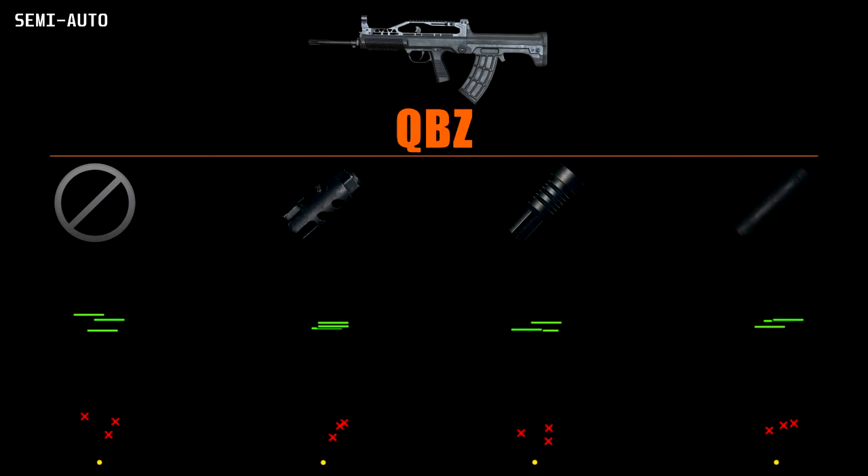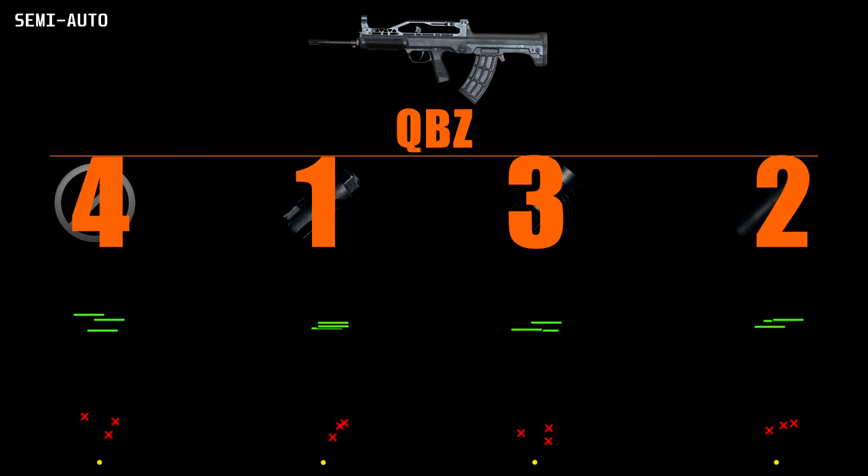Here we can see the QBZ is a difficult weapon to tap with. The compensator now seems to be the best attachment for semi-auto on the QBZ. The flash hider having some wild variation on the resting places and the suppressor feeling slightly more consistent. Ranks for semi-auto are: compensator, suppressor, flash hider, normal.